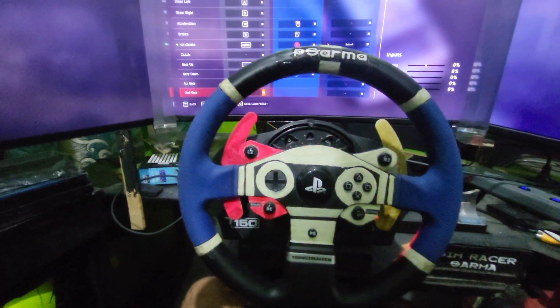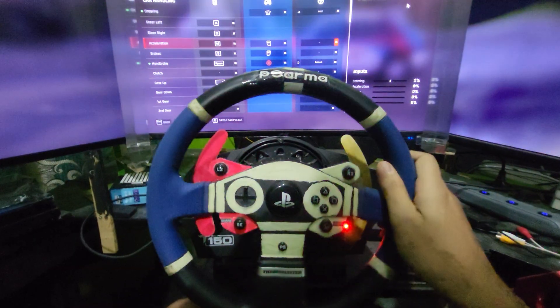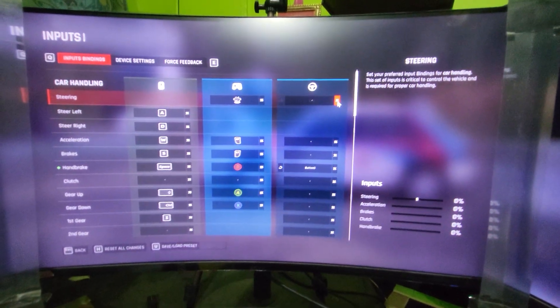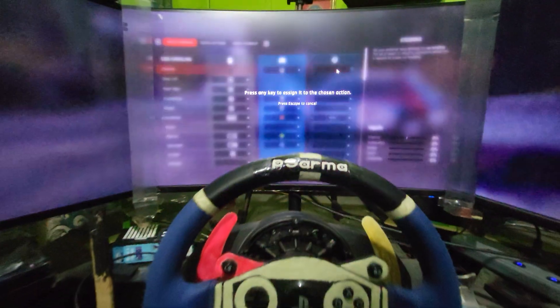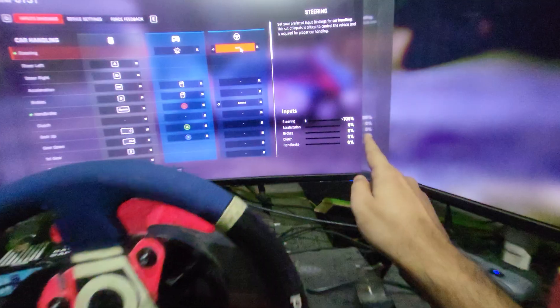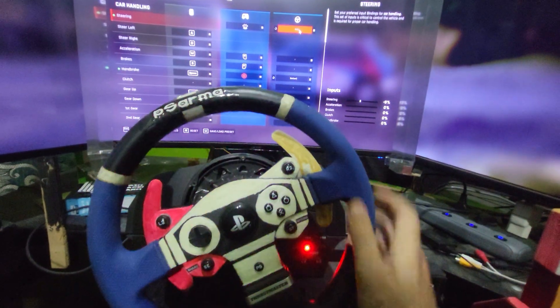Now come back into the game. It may malfunction a little, so go to your axis and do it all over again. Now it's showing 100% — that's a full rotation. It's 540 degrees for rally, which is really great.